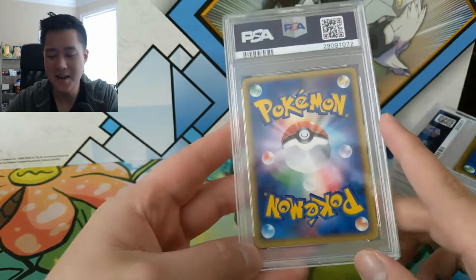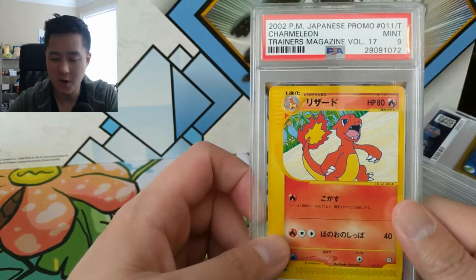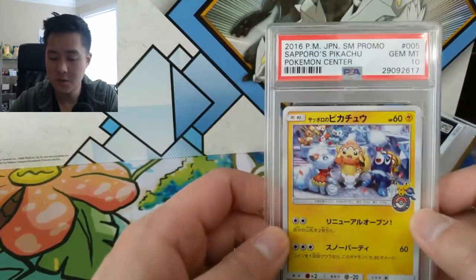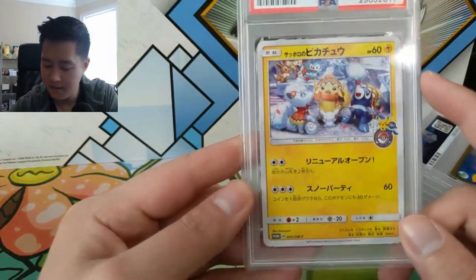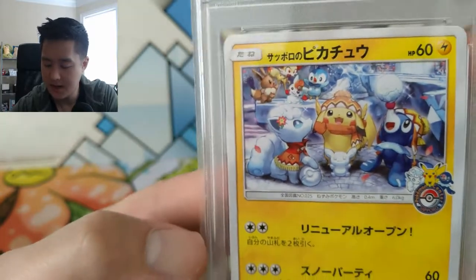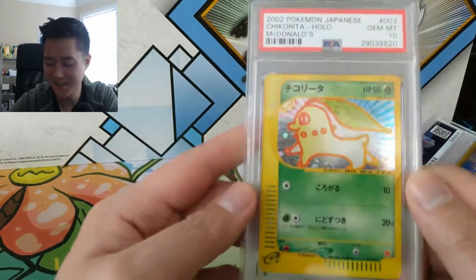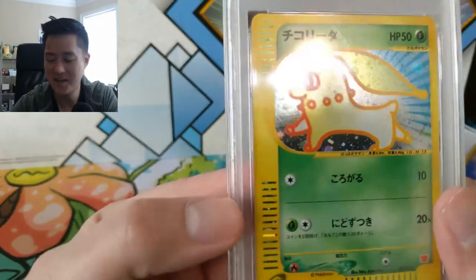Starting to hit some Japanese cards. I thought this one was going to be Poncho Pikachu stuff but I was wrong again. Here we have a 2002 Japanese promo Charmeleon from the Trainer's Magazine — pretty cool art. Then a 2016 Sapporo Pikachu from the Pokémon Center in Sapporo, with Popplio, Alolan Vulpix, and Pikachu in the art. Then a McDonald's promo Chikorita — Gem Mint 10. The art looks like if someone painted a cave painting of Chikorita.